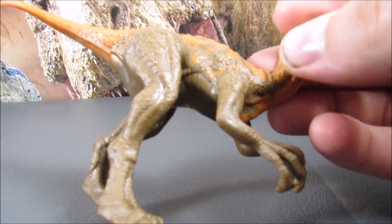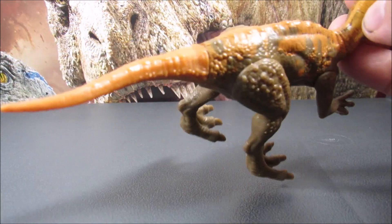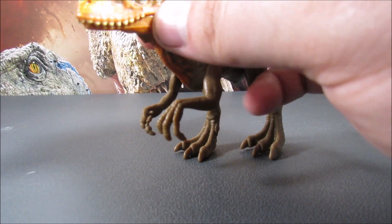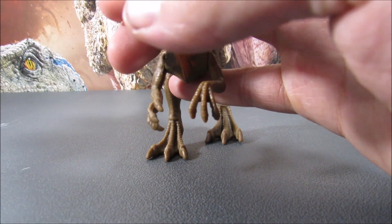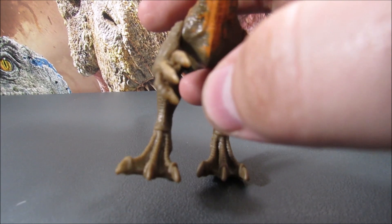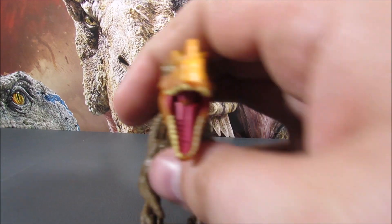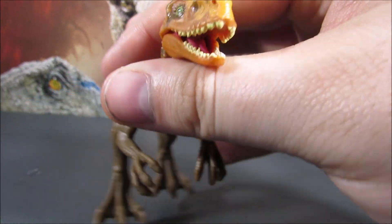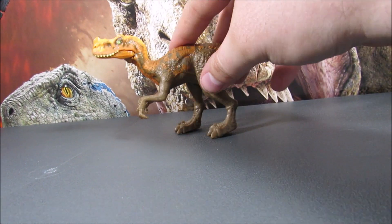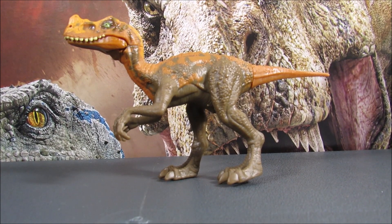The legs and arms all have a brown paint to them with an orange on the top, and on the tail it looks like yellow eyes - both painted really nicely. Let's get this mouth open - we have a nicely painted tongue and sculpted teeth.